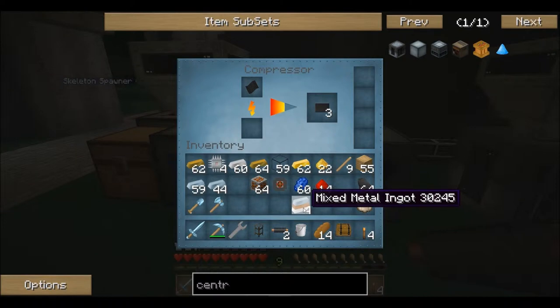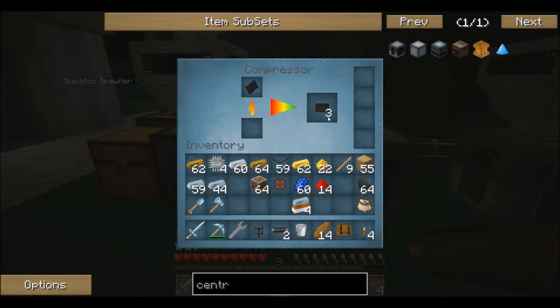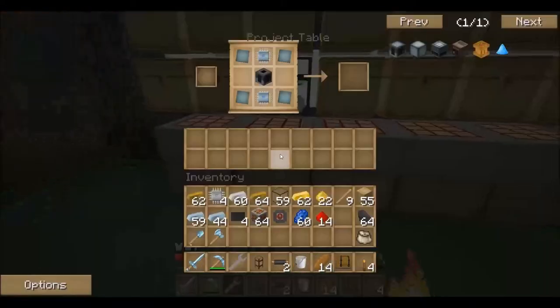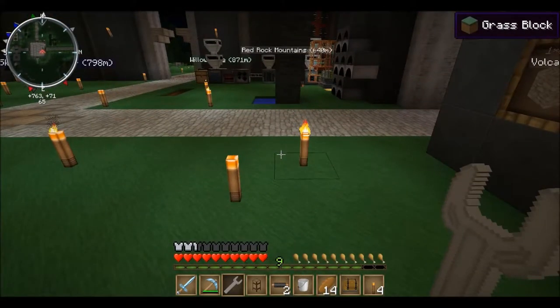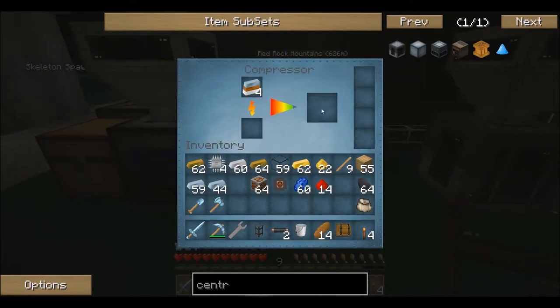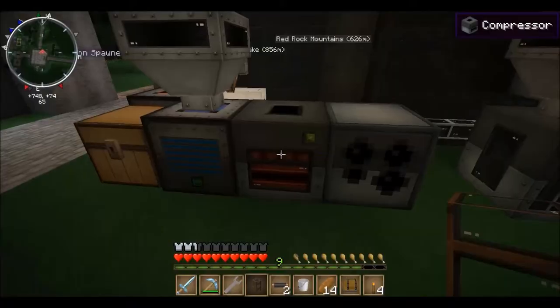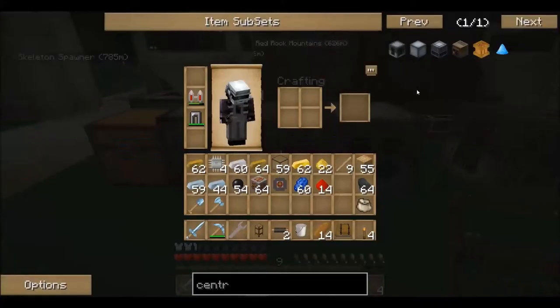That should wrap it up for the industrial centrifuge. Once we get that going we can make our solar cells. I'm looking at these four slots on the sides of these machines - I did some research and you can put upgrades in those slots. I can't remember what they're called exactly, but I have to look it up again.